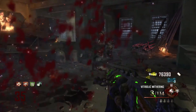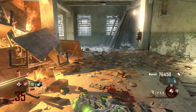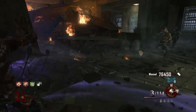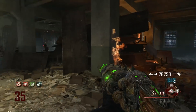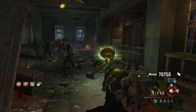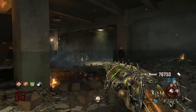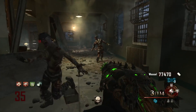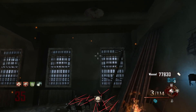Coming in at the number four spot is the Mob of the Dead cafeteria. This is a very good place to train because of how open it is — zombies pour in through three different windows and from in front of you. One really good method is to activate the acid trap as often as you can; it has a fast recharge time so you can use it fairly often, sometimes multiple times per round past round 30. You can also upgrade the Hell's Retriever to the Hell's Redeemer, the blue tomahawk, which takes care of a ton of zombies.